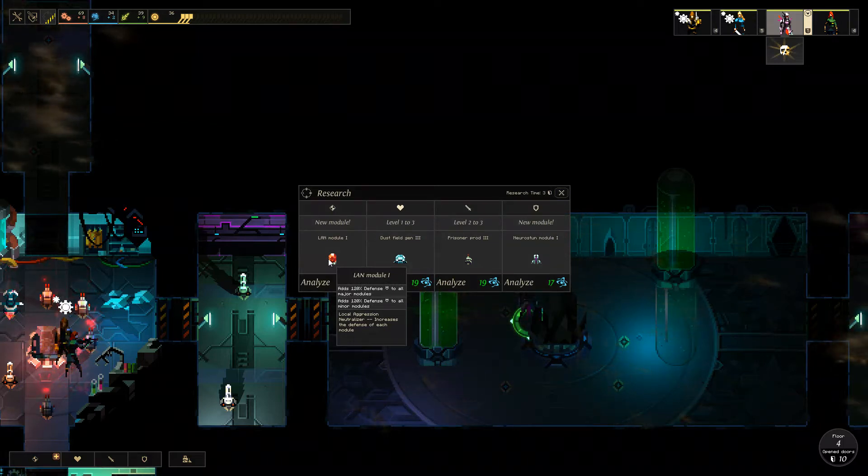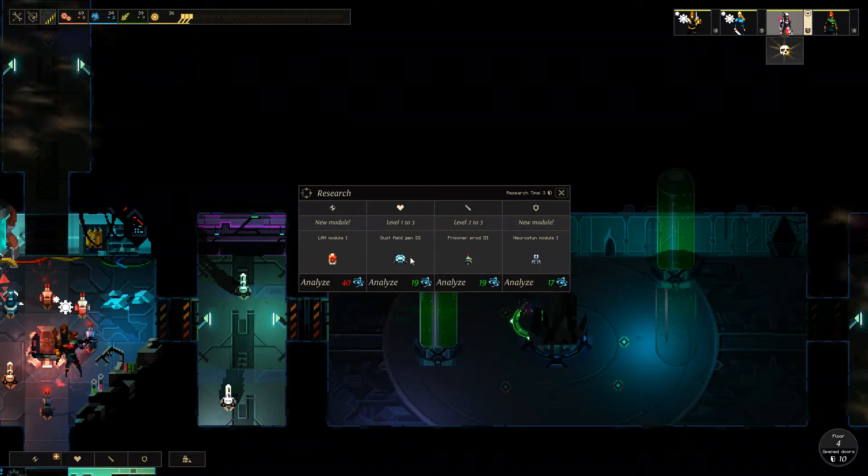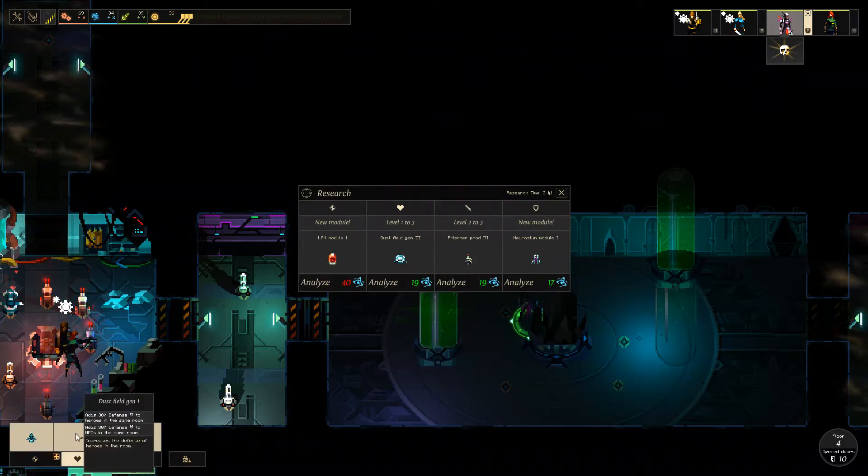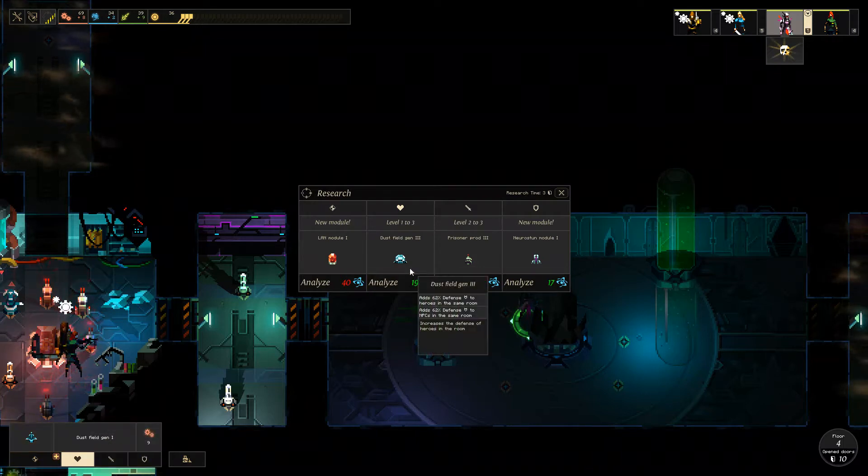Local aggression neutralizer increases the defense of each module — that's kind of neat, but I don't think that would be very useful. This dust field gen would actually be kind of cool as well. It'd increase our defense by like a whole ton as opposed to the dust defense one. Not really sure if that'd be worth it though.